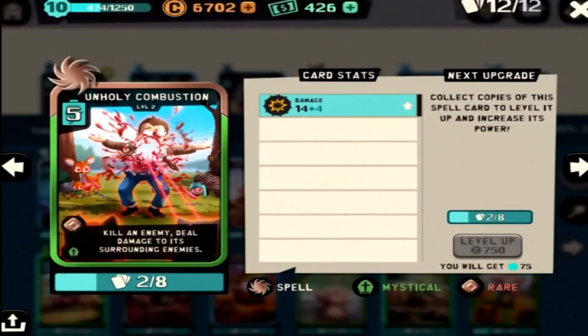Last but certainly not least, we have Unholy Combustion. This card is a must-have — you never know when someone's going to have a Man Bear Pig, or just a tank that is over-leveled that you can't handle. It instantly gets rid of them and does a little bit of damage to the cards surrounding it. I threw this in the deck right after the first time I faced a level 2 Man Bear Pig. It was a sad day.